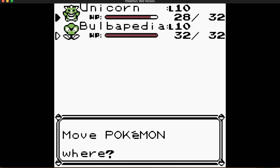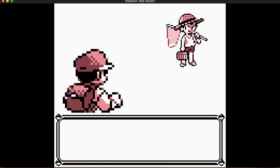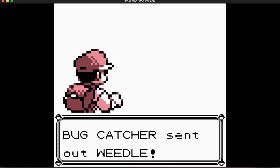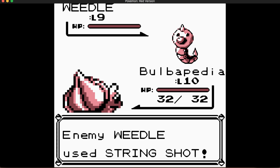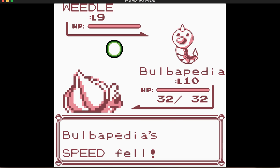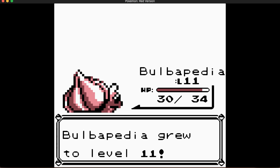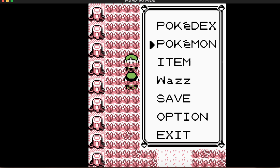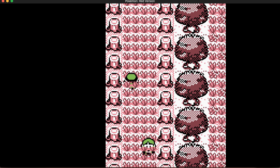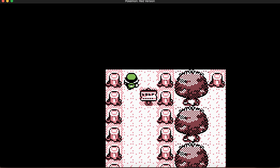Bulbapedia, go around front. 'Hey, wait up, what's the hurry?' This trainer has a Weedle — nothing much to say, it's just level 9. I'll speed through this. Level 11! I defeat the bug catcher — 'You're good at this.' Yeah, I just spam Tackle and Horn Attack. The joys of Generation 1.